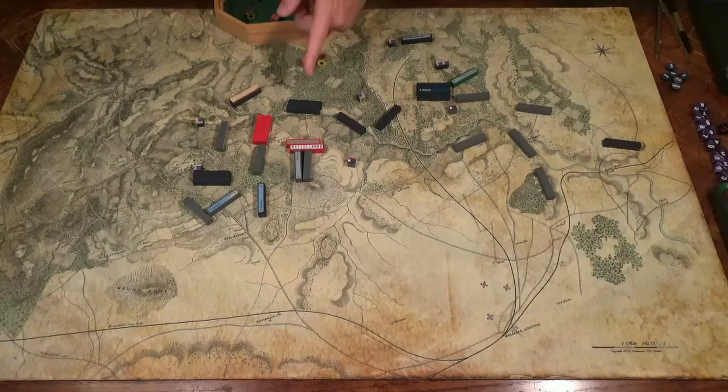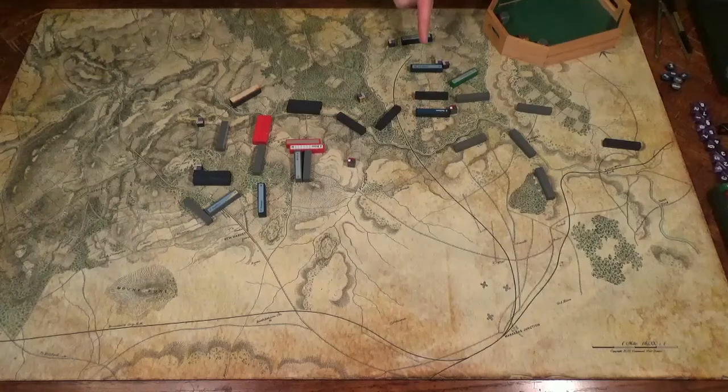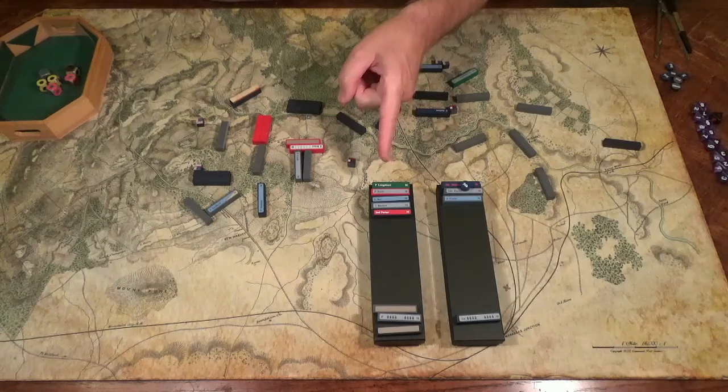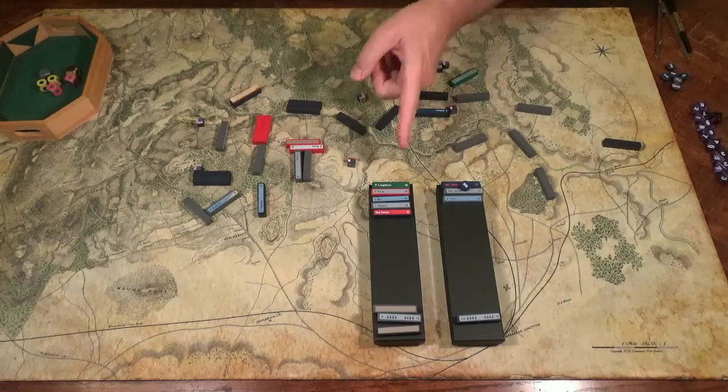The Confederate left is falling back in disarray. Here in the center, Smith's fresh troops hold for Johnston. It's now early evening — southern losses have been heavy. One more block and they break. The Union is doing okay, but to win they'll have to start attacking, and as the South has learned, that's very costly with inexperienced troops.